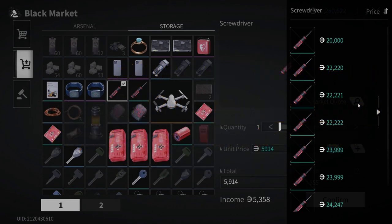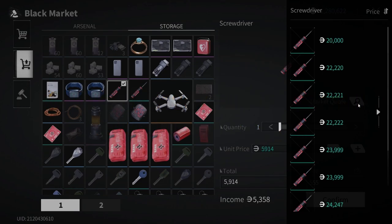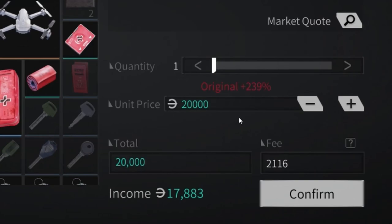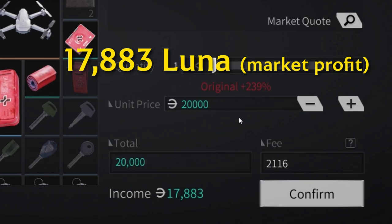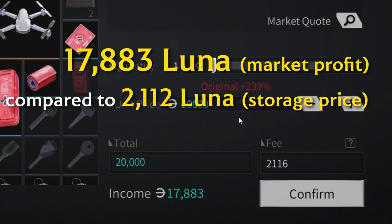Based on what the current market is selling, we will now sell the screwdriver a bit lower compared to the cheapest one currently posted. I'll be selling my screwdriver for 20k Luna, and as we can see below, the system already tells you how much profit you will earn minus the black market fee — in our case, around 17,883 Luna. Comparing this black market profit of 17,883 minus the storage profit of 2,112, we've actually gained about 15k more Luna by selling through the black market.